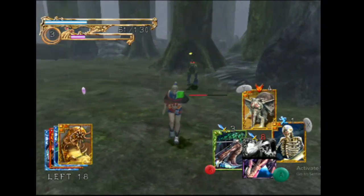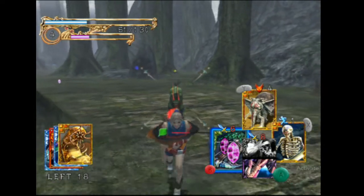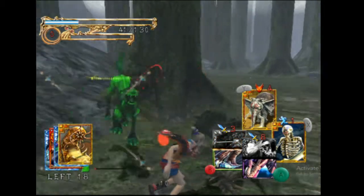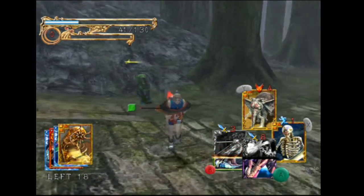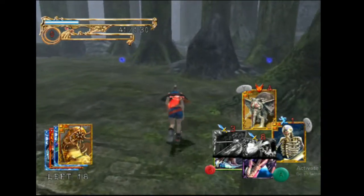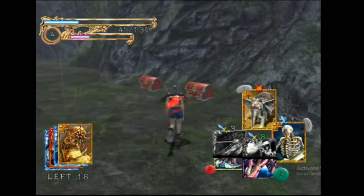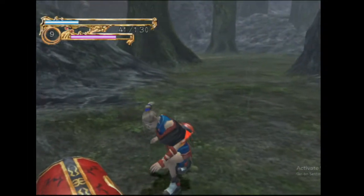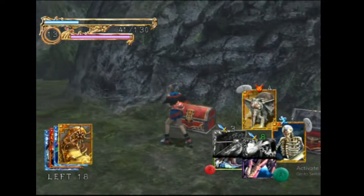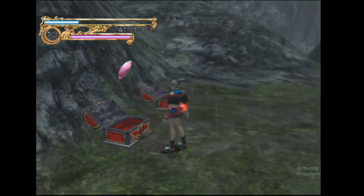That circular attack there is the effect of Death. Death is particularly useful because it allows you to — oh no — Death allows you to sometimes just instantly kill things. Very good. It also has 360 degree coverage. Mandragora card — that's actually quite useful. We're not going to use it for the trap aspect.